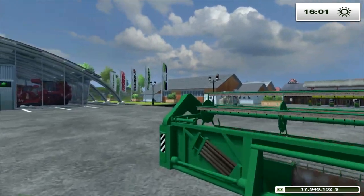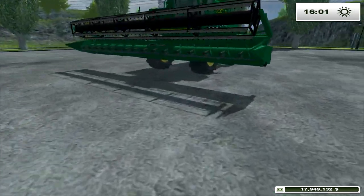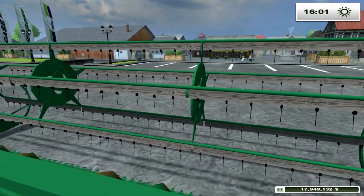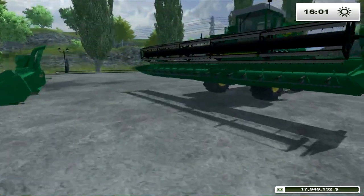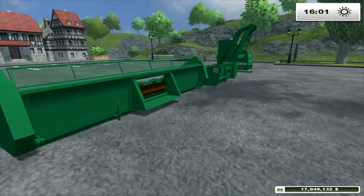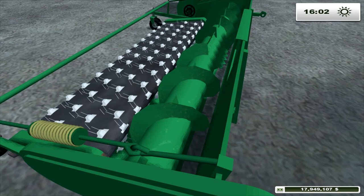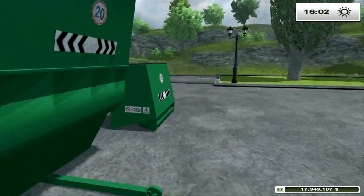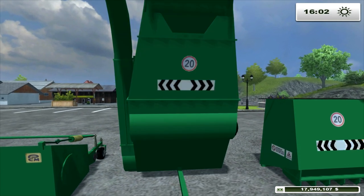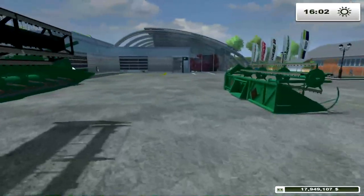Looking at the detailing — he's put wood on the actual combine thresher head, which is a nice touch. He's thought about some detailing. The texture might not be his fault — it might be Giants, or he might not quite be able to get the texturing right. But if we press the flashlight, it lights up a bit more. It is what it is — it's a beast of a machine to do a job.